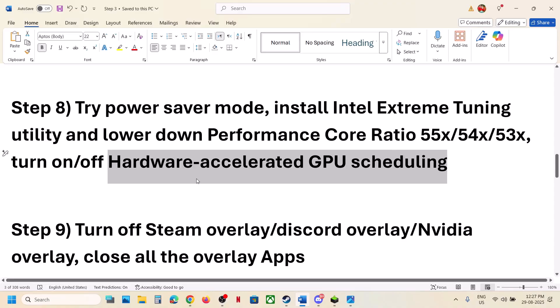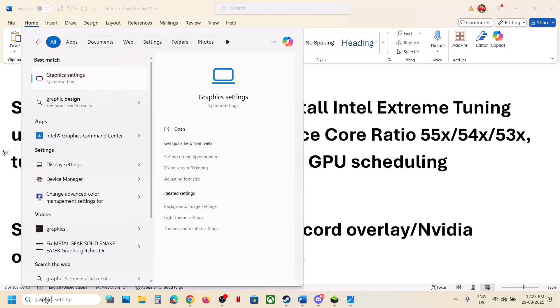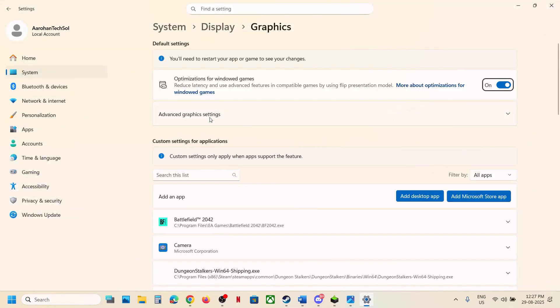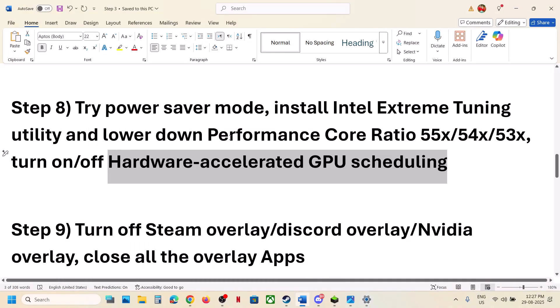Also, turn off or turn on Hardware Accelerated GPU Scheduling. Type Graphics Settings in the Windows search box and click on Graphics Settings, then click on Advanced Settings. If Hardware Accelerated GPU Scheduling is off, turn it on; if it is already on, turn it off. Once you make changes, restart the game.